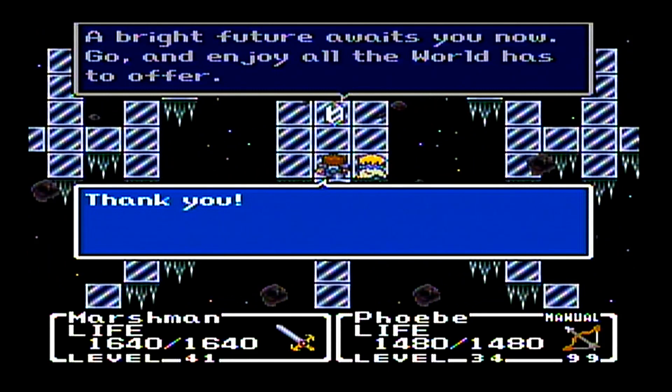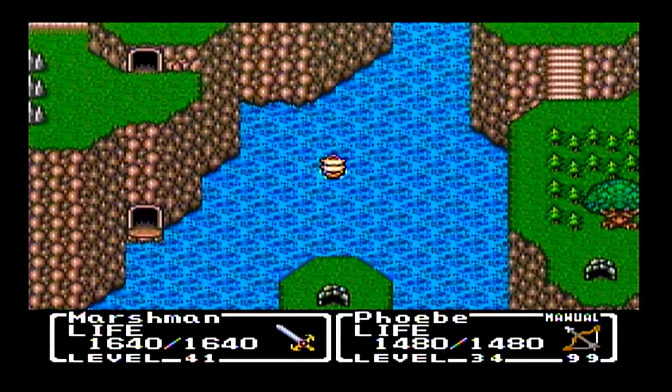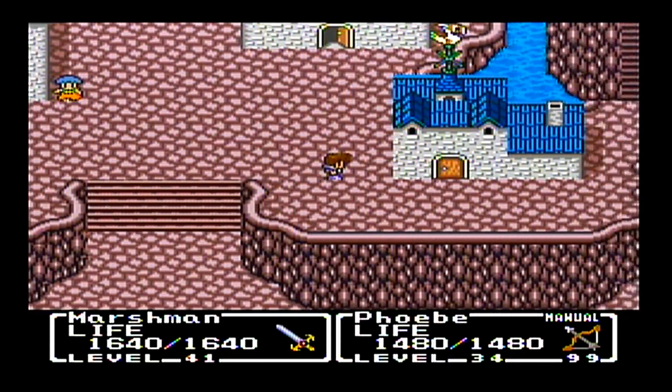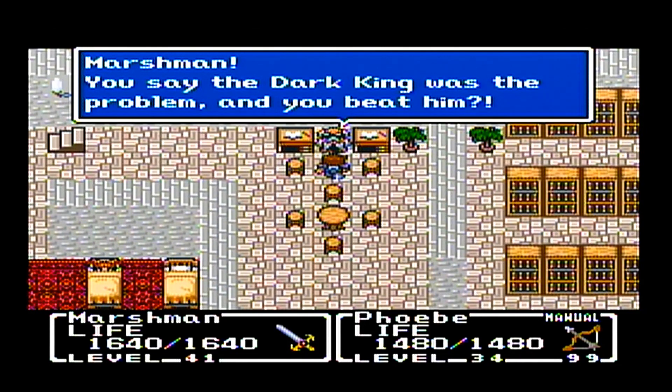The presence of a fifth crystal shouldn't really be a surprise, because if you look at the intro screen when the crystals appeared, there were five crystals. So there were the four elemental ones and then the fifth one that we learn is the crystal of light. Now we get to travel back around the world and talk with a bunch of the folks we encountered in our adventure.